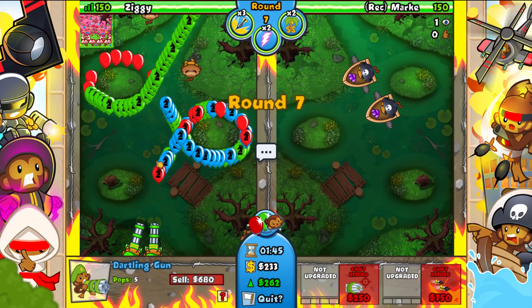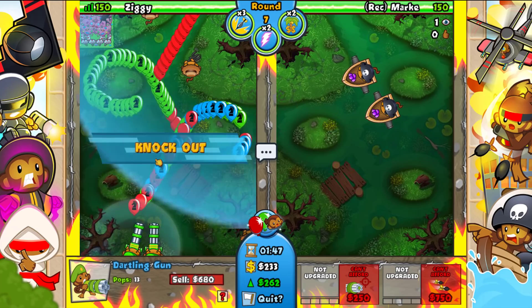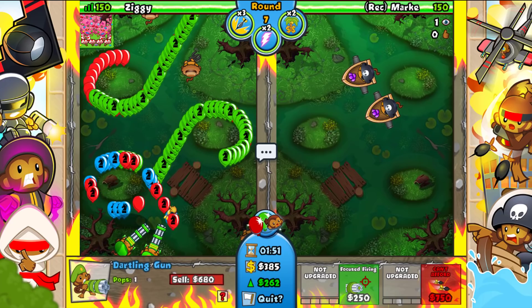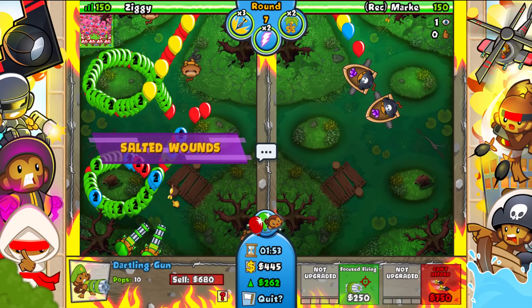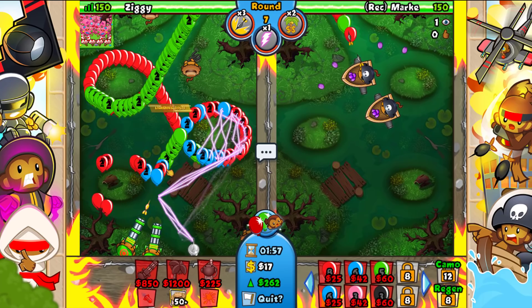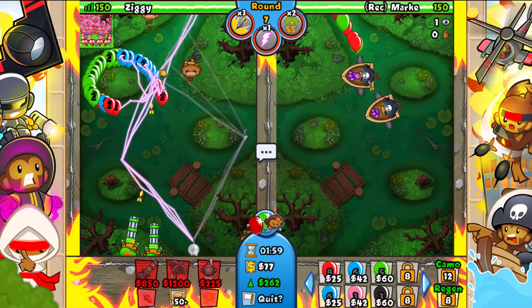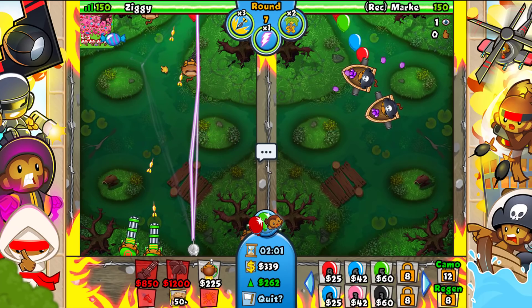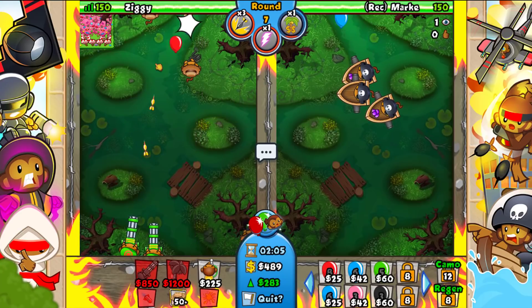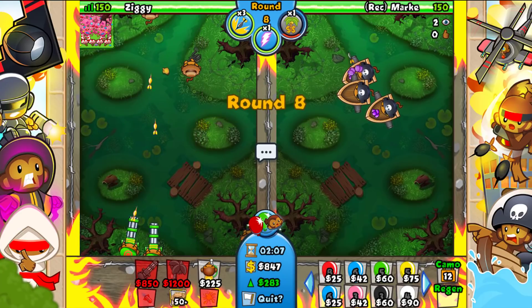He knocks out my second dartling gunner and I just sell that. I probably didn't need that lightning, but it saved us regardless. Round seven — let's go ahead and use eco boost right away. We are playing against a sweaty grinder, but we should still have some chances here.